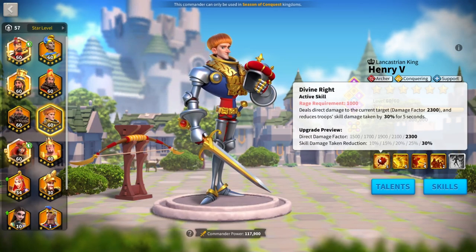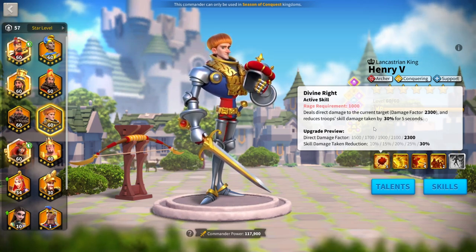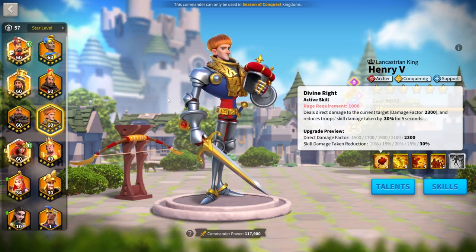Henry's active skill deals 2300 damage factor to one target, then after that he gains a buff which reduces his skill damage taken by 30% for 5 seconds. I really like this active skill purely because skill damage taken is a major part of this current meta. Everyone wants to deal as much skill damage as they can, so if you're taking reduced skill damage you're going to be way more tanky on the open field and you're going to trade better.